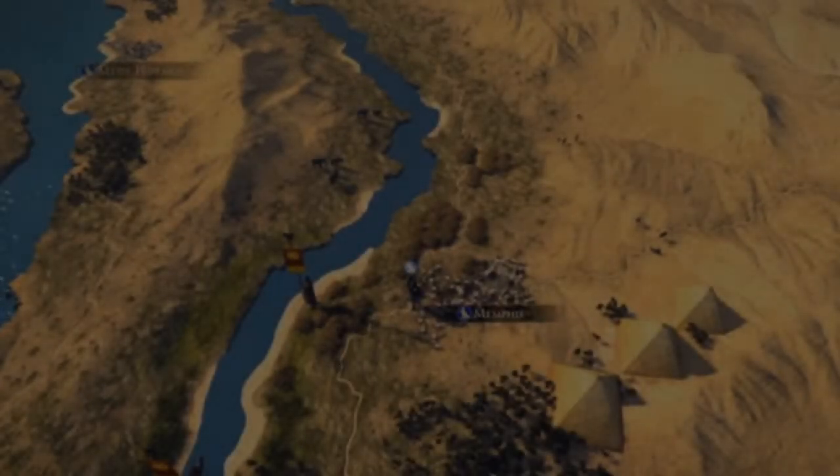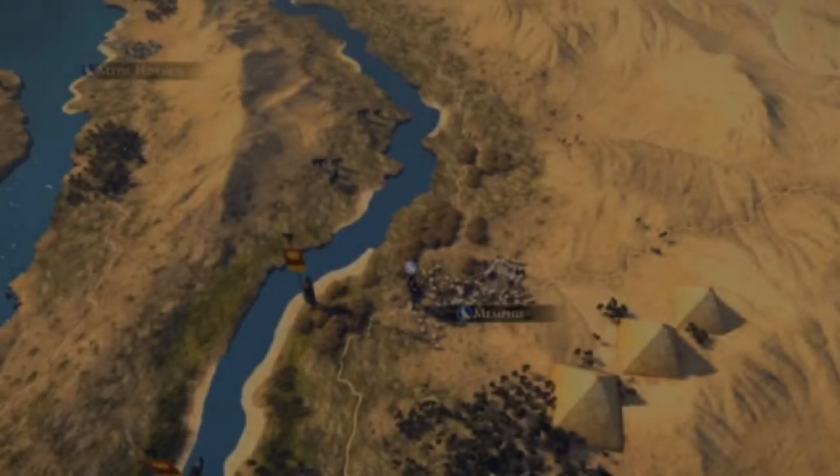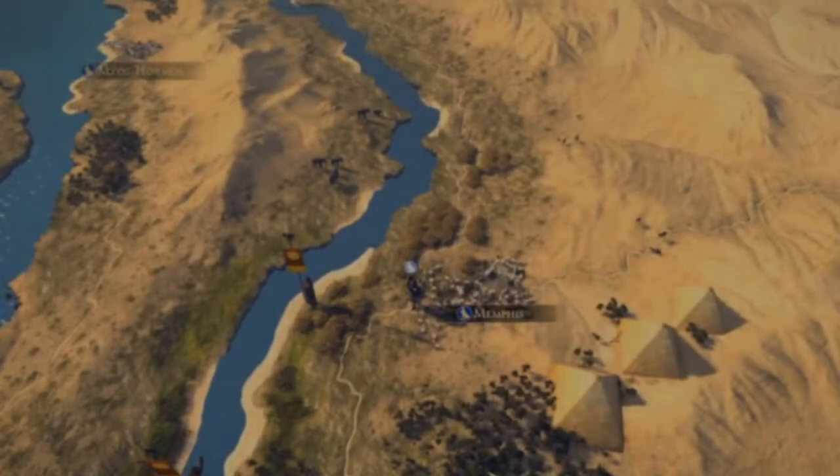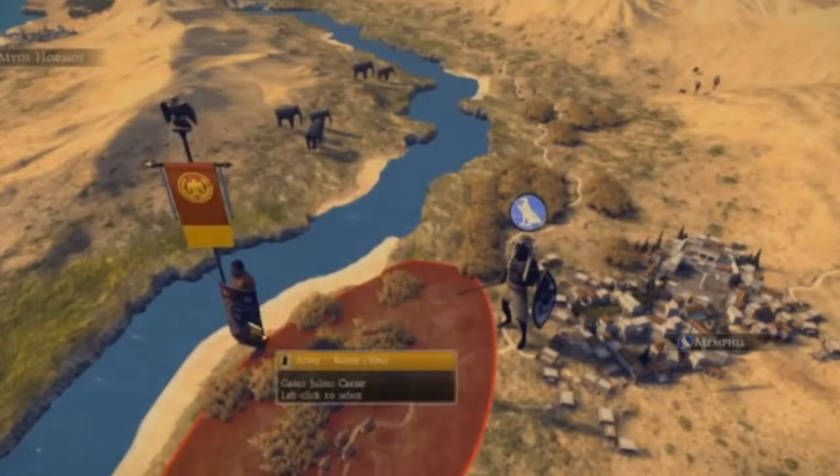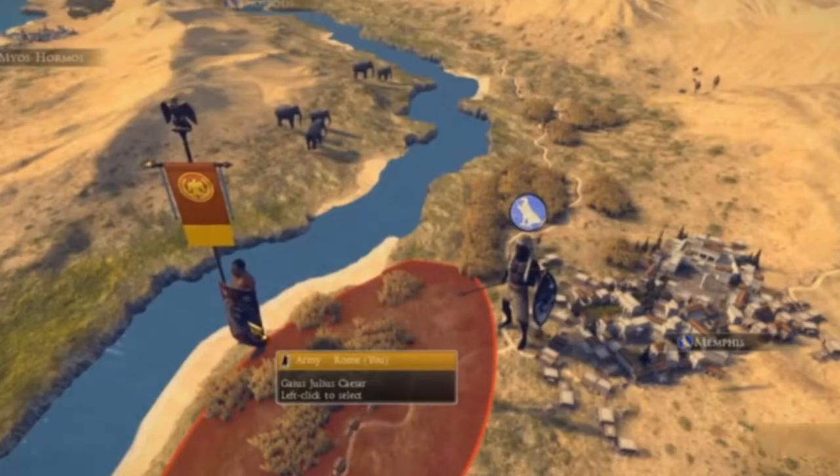Where to start with the brand new system in Rome Total War 2 when it comes to the campaign map itself? The developers of Rome Total War 2 have done something a bit different this time. What we now know about the campaign map is that each province will be divided into small regions. These regions will manage themselves mainly and will be controlled by the capital of the whole entire province.